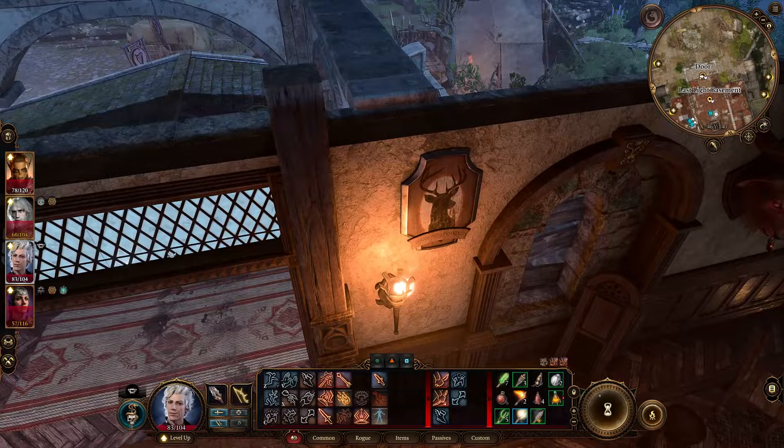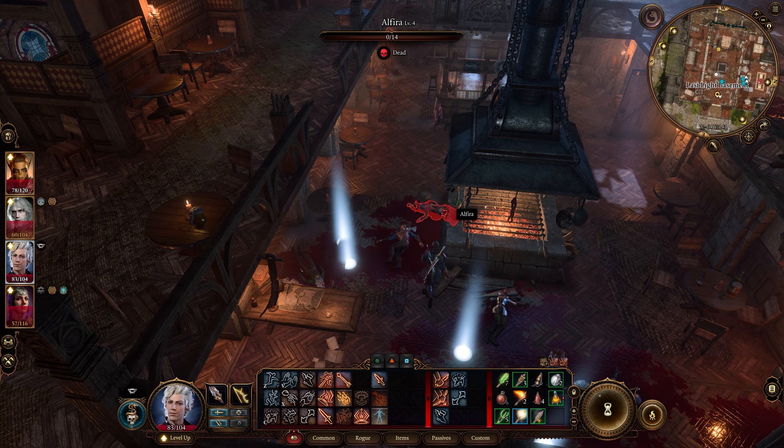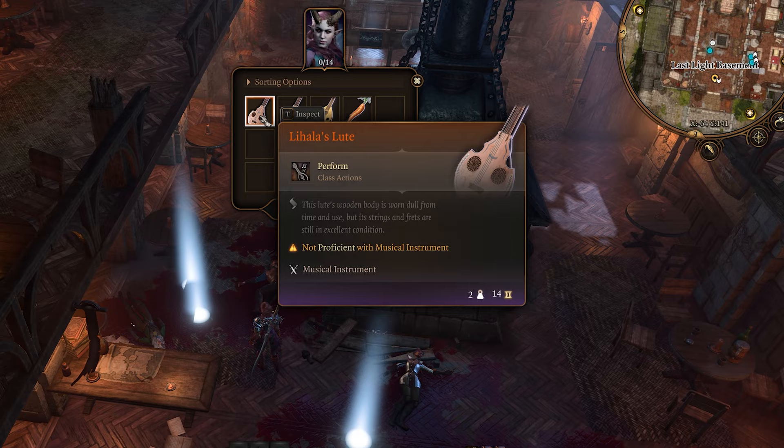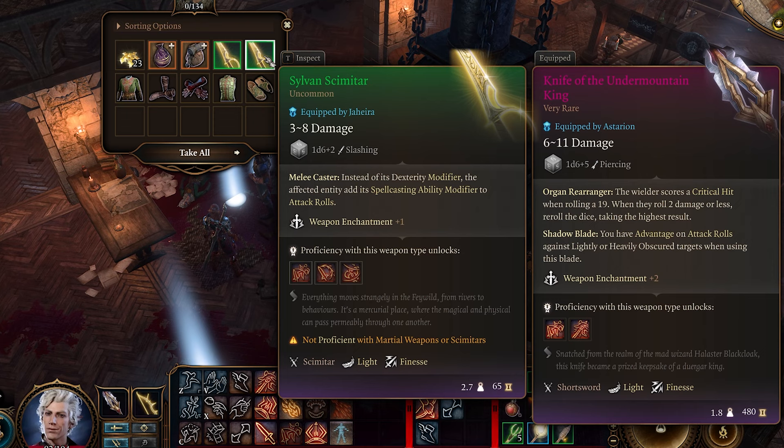After massacring the entire Last Light Inn area, the only people with unique loot were Jaheira and Alfira. Here is the Sylvan Scimitar that Jaheira drops, but she becomes a playable character you can recruit, so I don't recommend killing her — you'll probably get the sword by recruiting her anyway.